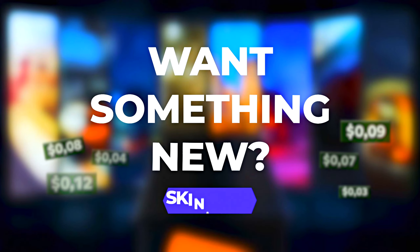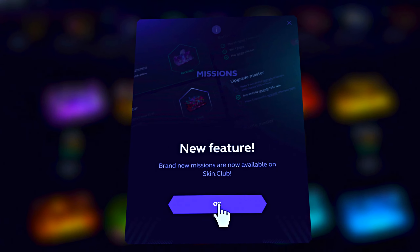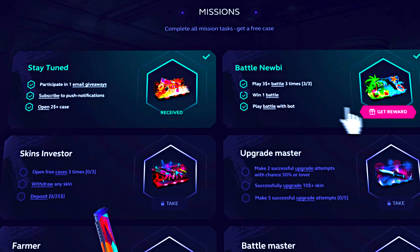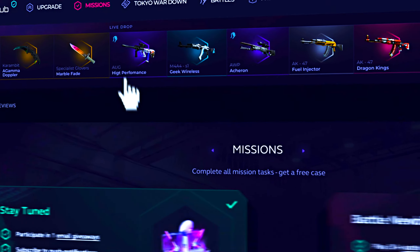Fed up with dull Steam cases? Why not try Skin Club missions and get awesome skins? Have more fun completing interactive tasks, opening free cases, and getting rewards. Diversify your pastime and boost your inventory with updated missions. Log in to your Steam account, try out our new missions, and get skins on Skin Club!